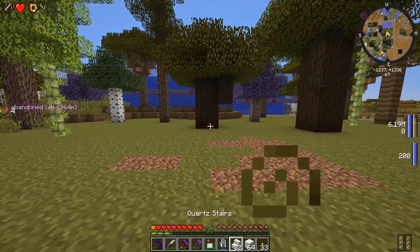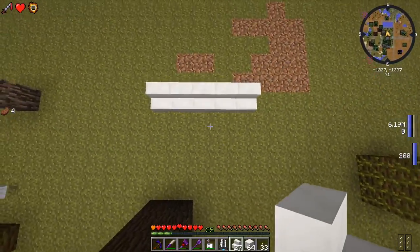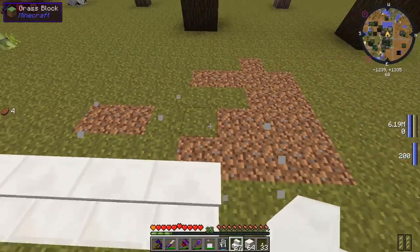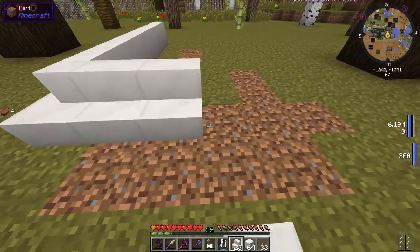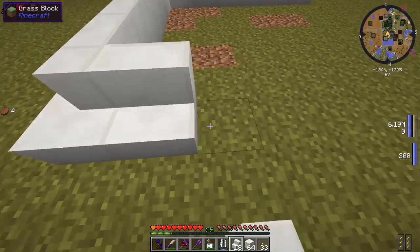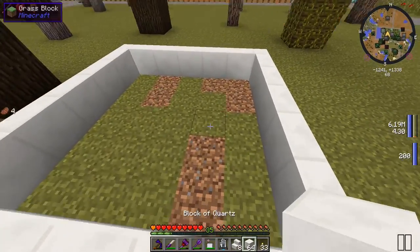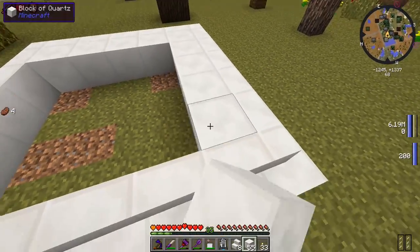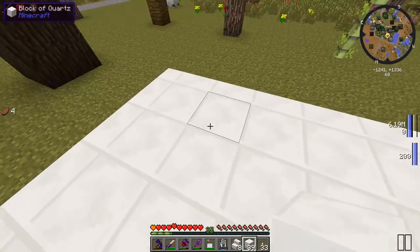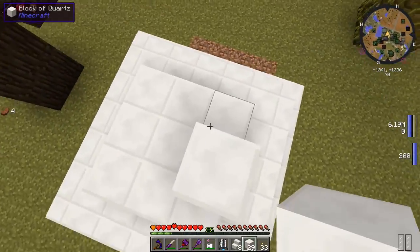Let's place this down. One, two, three, four, five - how centered is that? Decent, could be better. Actually, seven by seven with the middle bit being five by five. I should have enough quartz. Let's go up by three blocks so we can have the T-Rex standing on top of that.